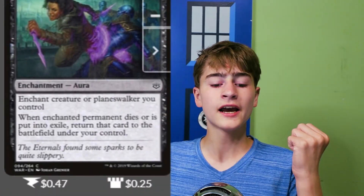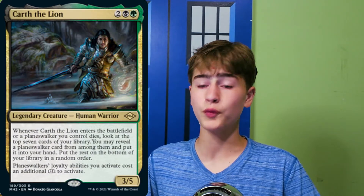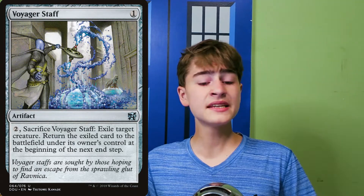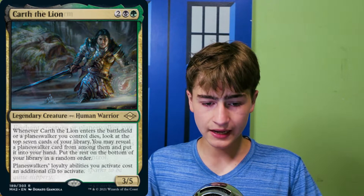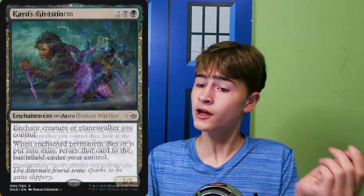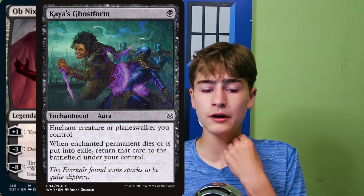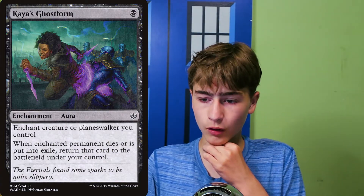We have a couple pieces of protection like Swiftfoot Boots and Lightning Greaves — most of the time we want to keep Karth around for their ability. Voyager's Staff is also good as we can flicker our Karth, meaning we can both get around removal and get Karth's ETB again. Kaya's Ghost Form will return a creature or planeswalker when it dies, so we can put it on Karth and get the ETB ability again, or put it on a planeswalker, kill it, and use it again — either way it becomes incredibly powerful.